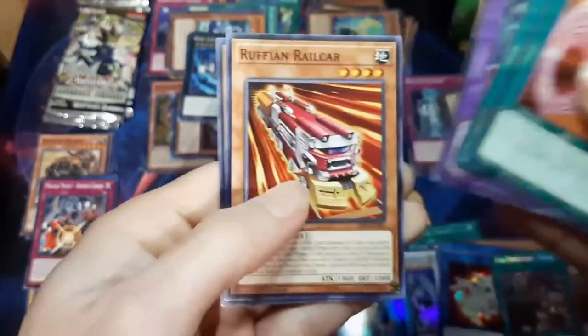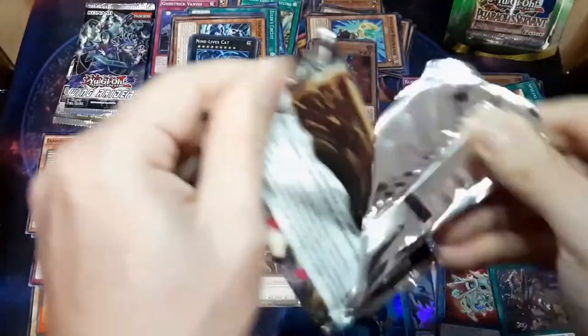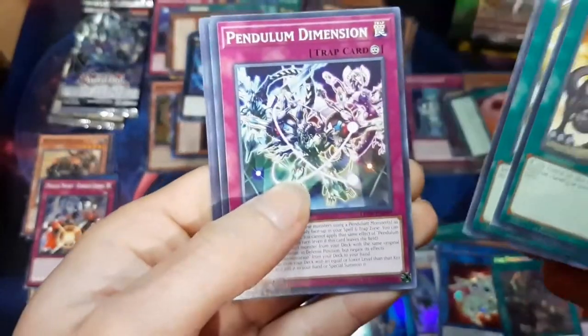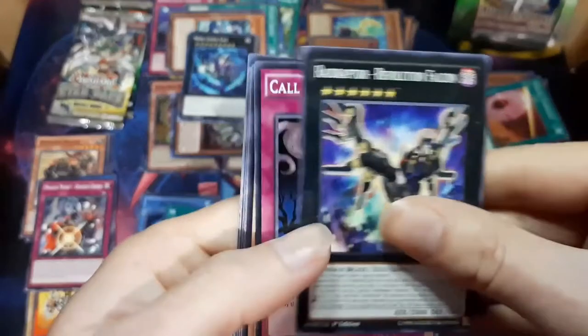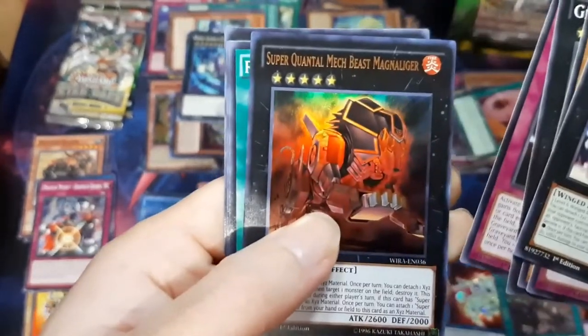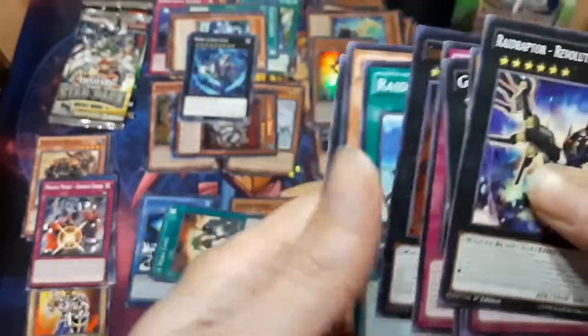Let's go to the Duelist pack. Let's get that Sunrise Liquid Soldier. Nothing. Well dang. Okay, Wing Raiders: Call of the Haunted, Gem-Knight, Phantom Knight's Sword, Super Quantum Mech Beast Mag. I don't even know, don't waste time saying that one. There's an old trail set down here.